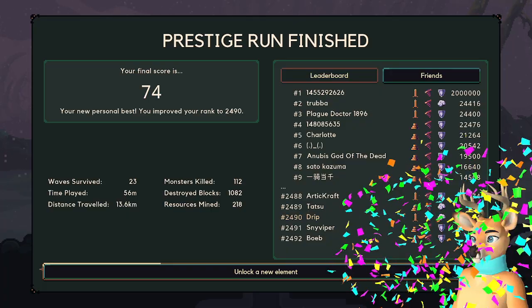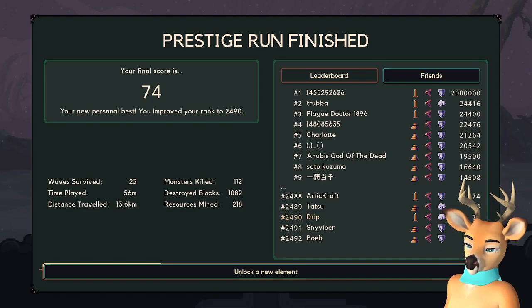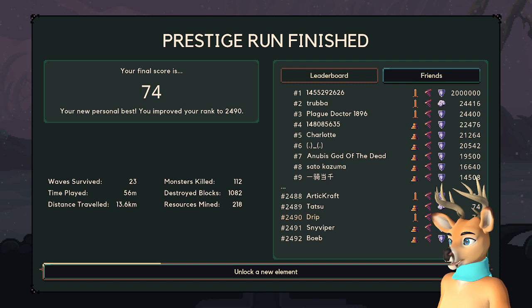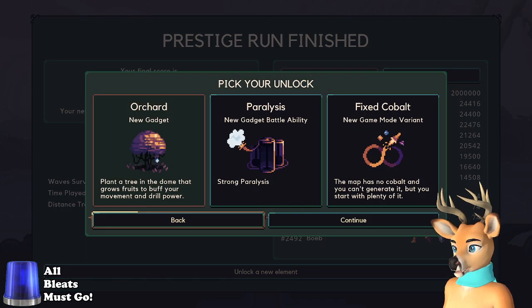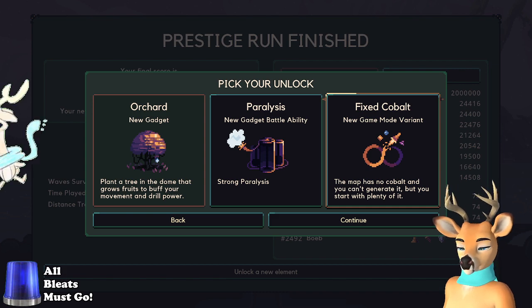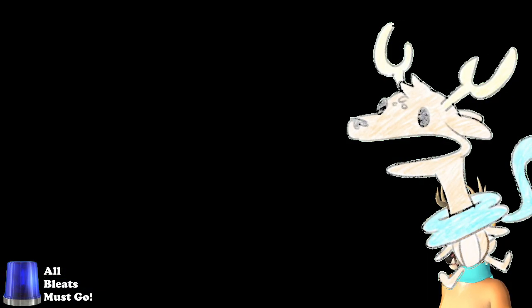Final score is 74! Oh my goodness - thank you Crash, thank you so much for the confetti, oh I am basking in it! Oh that was so tense, that was so freaking tense! I don't even know if I did well - is this a good score? I don't even know what a good score is. These scores on the leaderboard are clearly hacked. Oh man, get those bleats in here - get some celebratory bleats! Fixed cobalt - the map has no cobalt you can't generate it but you start with plenty of it. Get these bleats in here, I need some bleats in my life right now!